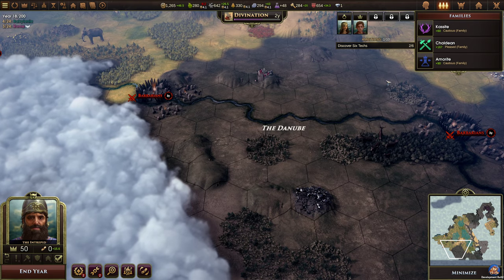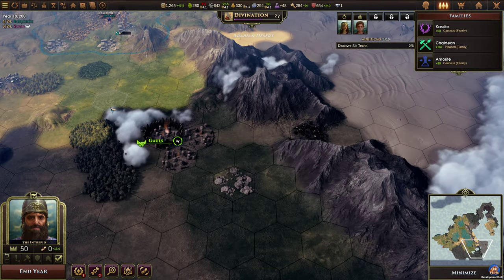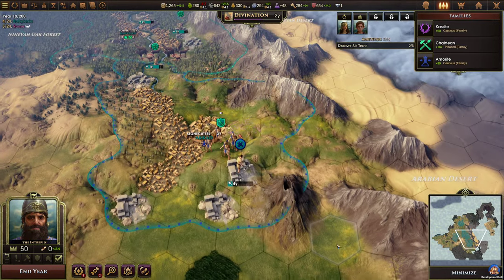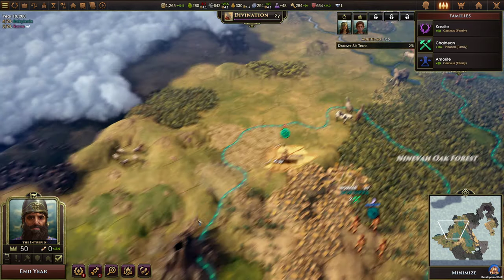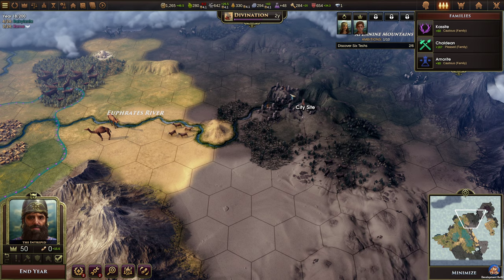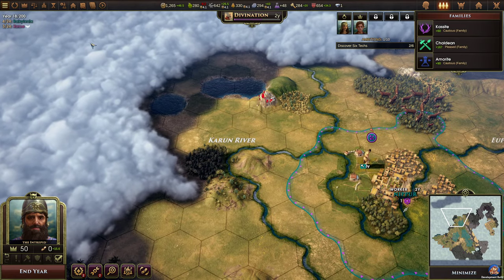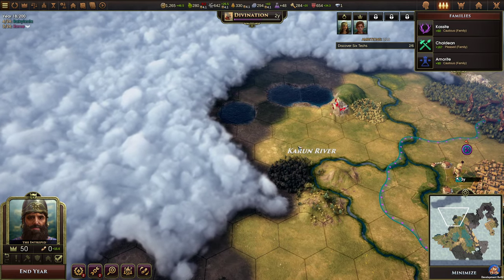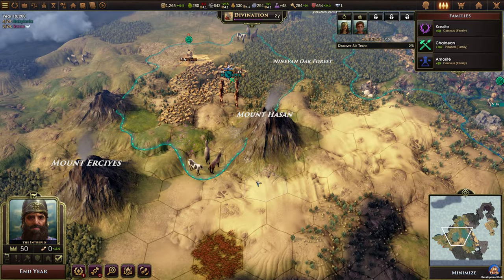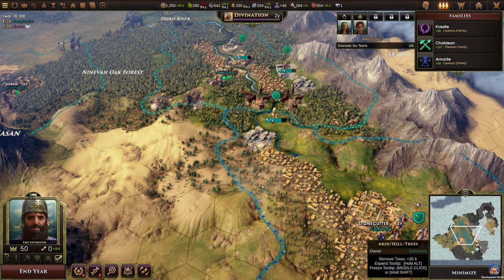We do have two city sites here that we can capture with military, because these barbarians were always at war with them anyways. That means we don't have to worry about the Gauls or the Thracians. There was another city site up here but it looks like there are barbarians there, judging by the flames. It's probably a city site here somewhere as well in this general area. We'll have to wait until the next episode to see what the future will bring. Thank you all so very much for joining me and I will see you all in the next one.